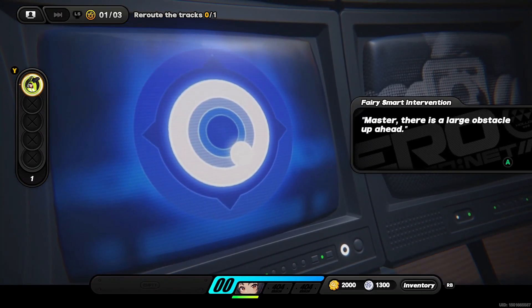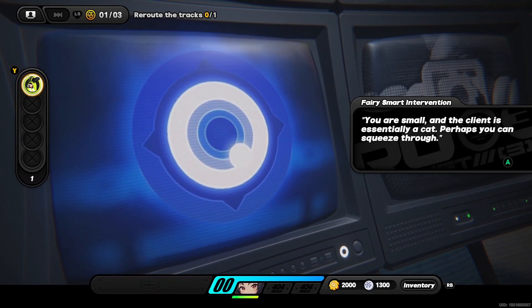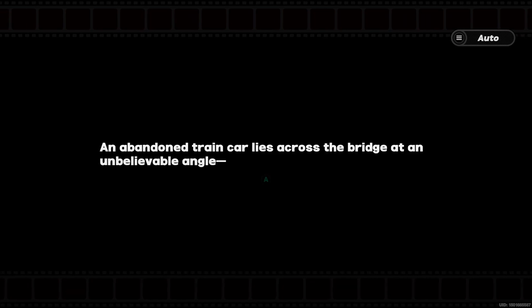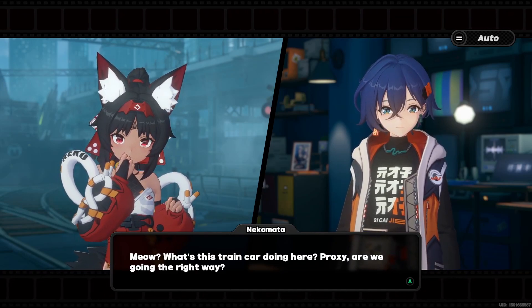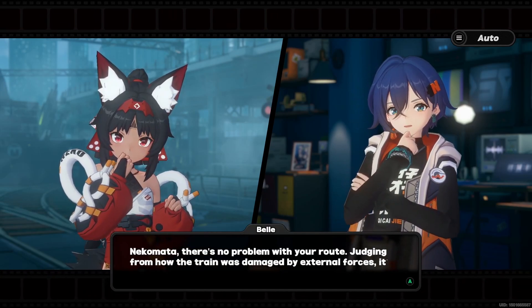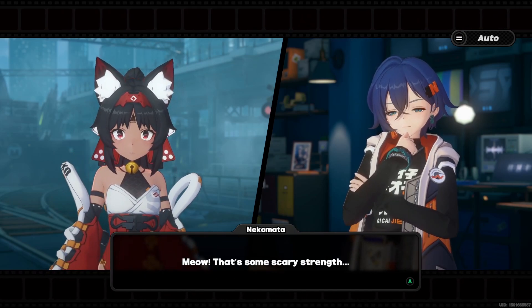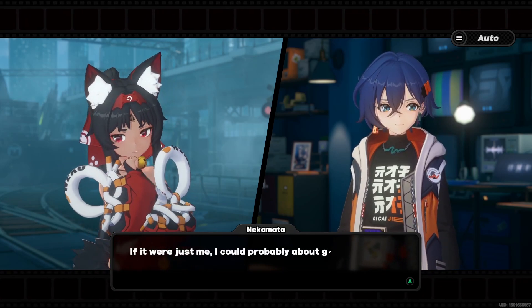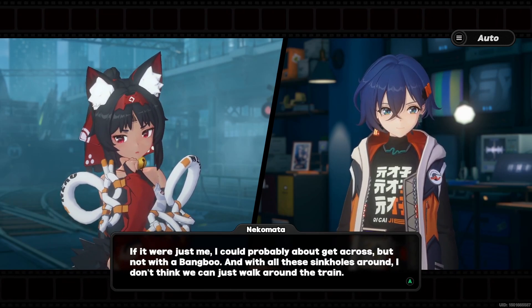Master, there is a large obstacle up ahead. The original plan to stop the train requires us to pass through this - you are small and the client is essentially a cat. Yeah, let's squeeze through. What is it now - do we have a fight? Huh, what's this train car doing here? Proxy, are we going the right way? There's no problem with your route. Judging from how the train was damaged by external forces, it's very likely an ethereal threw it here. Oh, that's some scary strength. Your next stop is on the other side of the train car - but not with the Bangboo and all these sinkholes around, we can't just walk around the train.